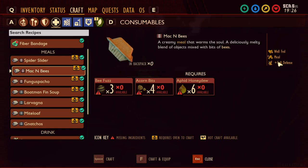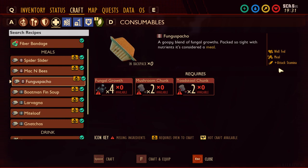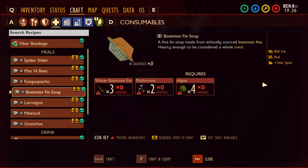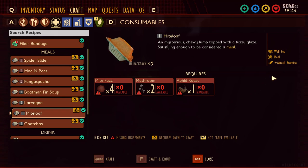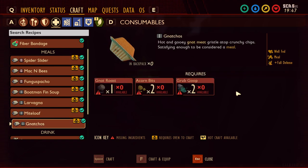Each meal also gives you a bonus. Spider slider gives you a critical hit chance bonus. Mac and bees gives you fall defense, so if you fall from a great distance it prevents you from taking as much damage. Fungus bacho gives you an attack stamina bonus — good for people who spam attacks and can't manage their stamina. Boatman fin soup gives you extra swim speed, made from the water boatman and algae. Larva yana gives you extra critical hit chance as well. Might loaf gives you attack stamina. And nachos gives you fall defense as well.